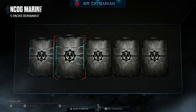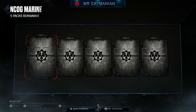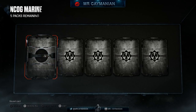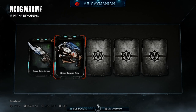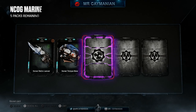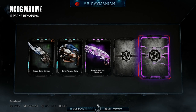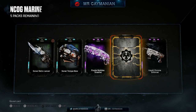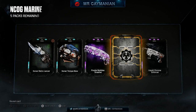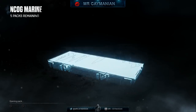We got a blue, blue, purple — legendary, finally! Let's open this pack slowly. We got the Retro Lancer Sonar, and another purple with purple bubbles. We got the Liquid Chrome Enforcer — two weapon skins from the base game. Legendary please be the male NCOG Marine... we got the female NCOG Marine, which is good. I'll still be doing a video on that.